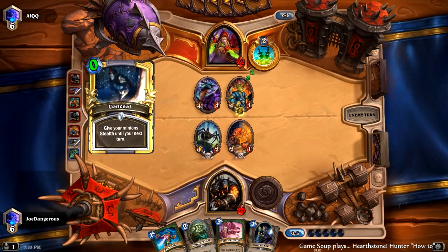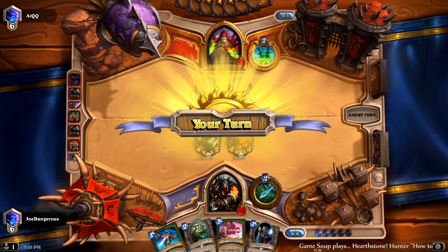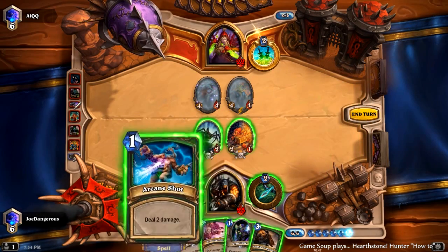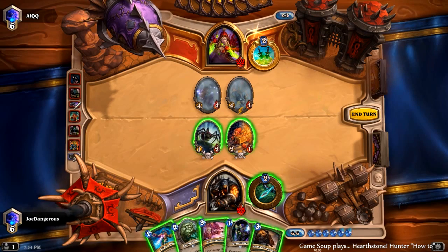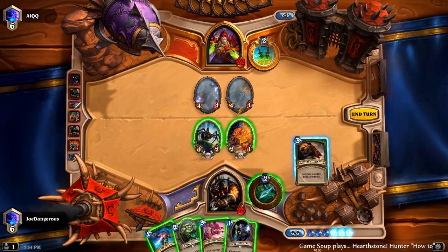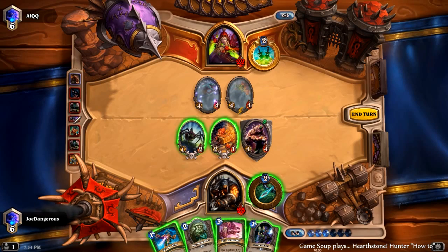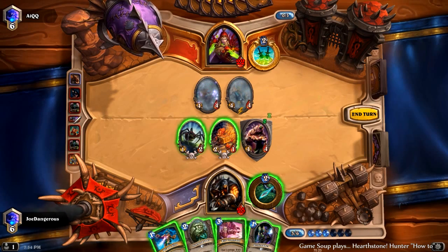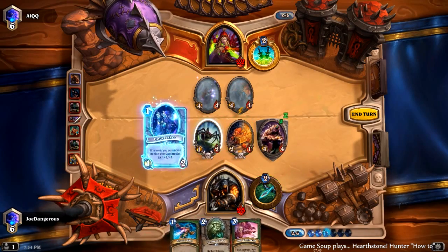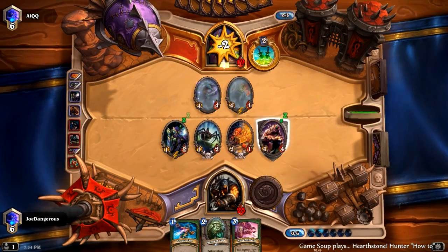We got another Undertaker but nothing that can buff it. We got Animal Companion — there's nothing to silence, so we're going to hold the silence. So that's going to be Animal Companion plus Undertaker. We'll play Animal Companion first because it's a random effect. Nice, it's a bear — that's fine, it'll trade with one of those guys. We'd rather have the pig right now, but that's still pretty good. And we'll put the Undertaker out just to have a little extra pressure and go face as usual.